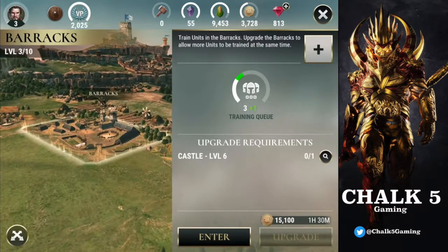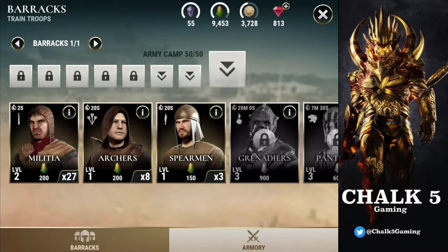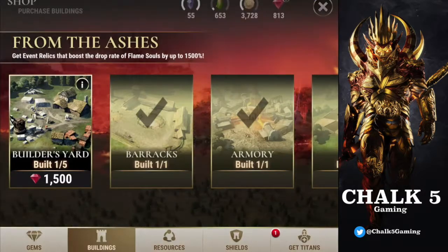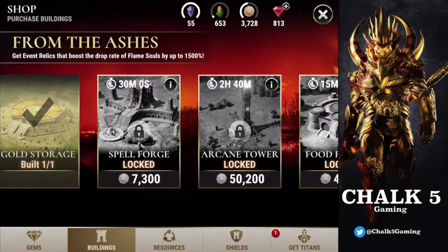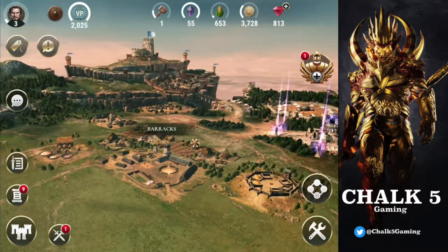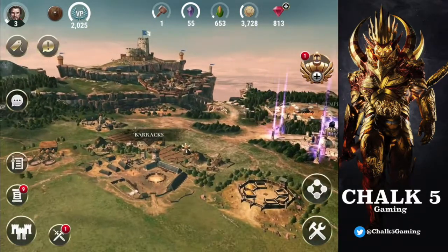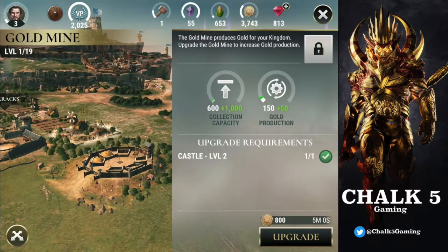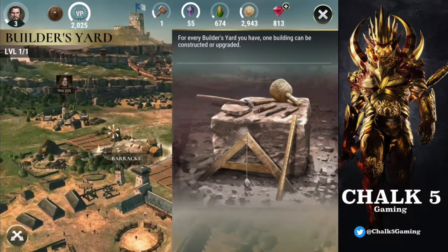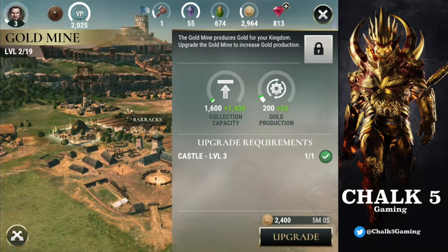Let's spend some of this food on something — maybe upgrade the barracks or armory. We can upgrade something in the armory: archers or spearmen. We've got the money so let's upgrade the archers — 10 minutes, nice. We've got a bit of gold too. There's so much cool stuff we can get later on; we're going to be playing this game for quite a while.